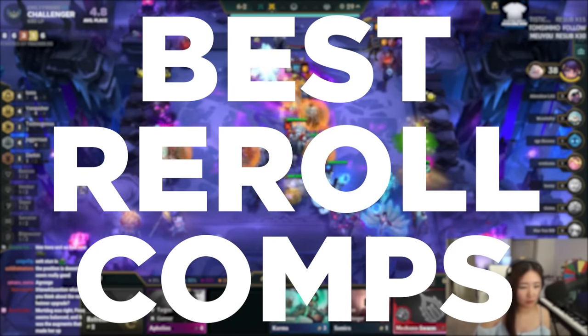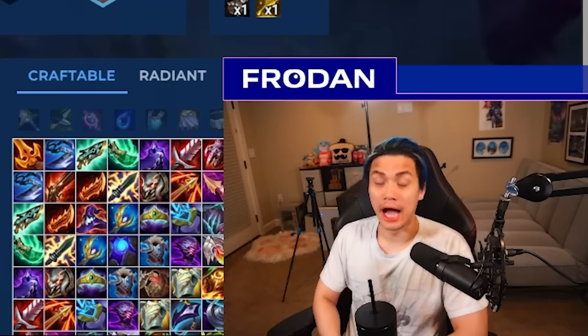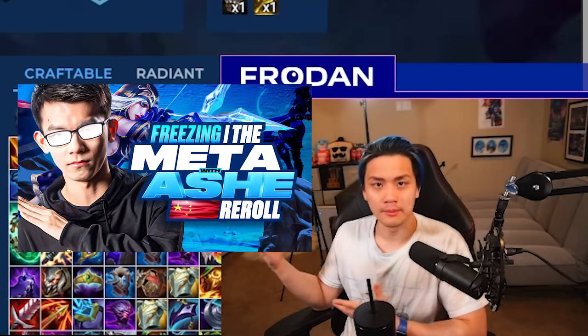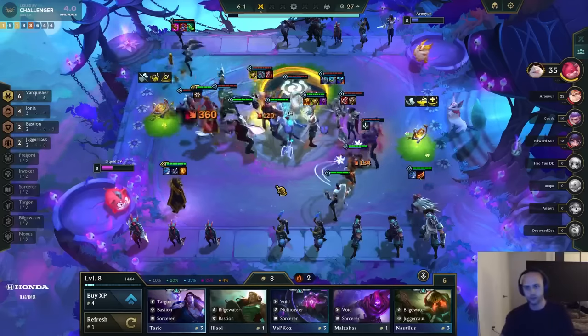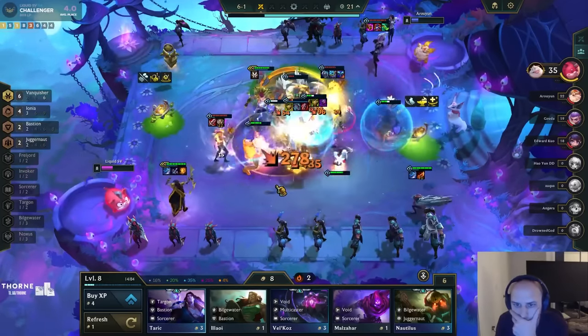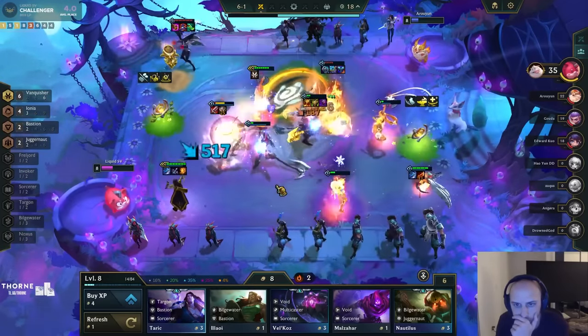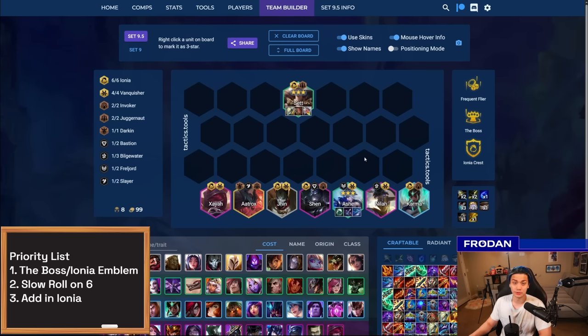Let's get into the best reroll compositions. At S tier is the Boss/Ashe reroll. I actually did another video on this with Huang Mei, who did this in a tournament before it even got buffed in the current patch. It's now easily the best reroll composition in the game right now. When you play the Boss, you used to build damage items like Jewel Gauntlet and Knight's Vow. But now because you have so much Vanquisher damage, it's actually better to build him tanky with Bramble, Redemption, Dragon's Claw, and Stoneplate, then have the Vanquishers deal damage while he solos the frontline.